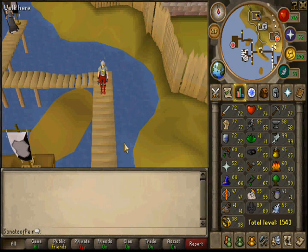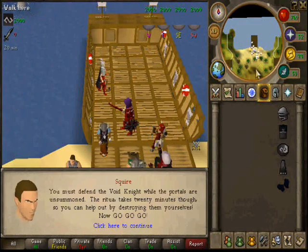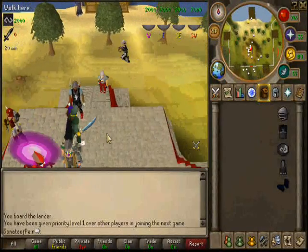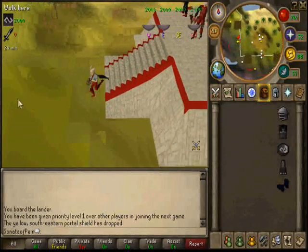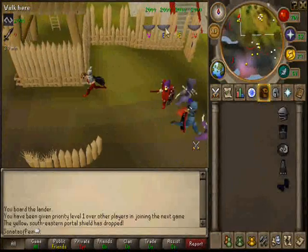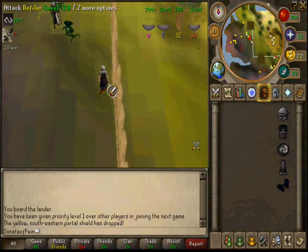I'm going to skip the part where I walk to the boat. I've crossed the plank and I'm now in the boat loading the island with my team of 25. You come off the boat, go down, and this is the outpost. That's a pest — kick his ass! Some people are already defending the knight, which is good. Over here is the western portal, and you can see it has a shield over it — you can't attack it yet.